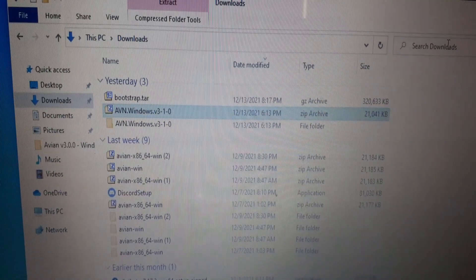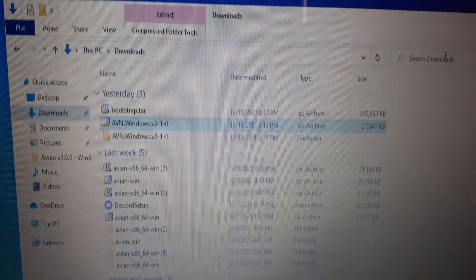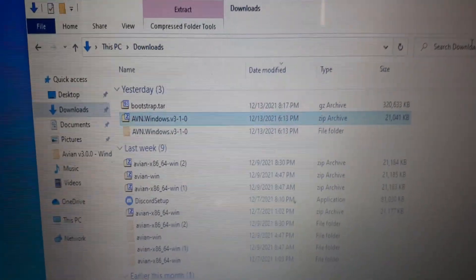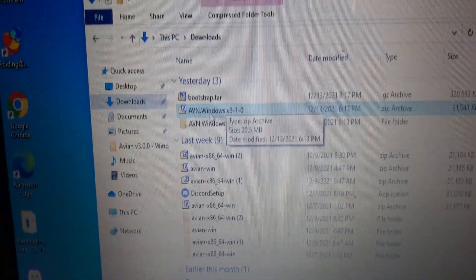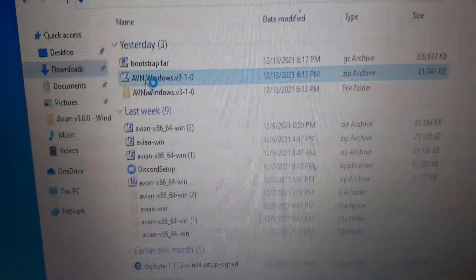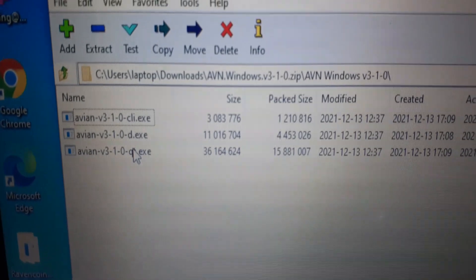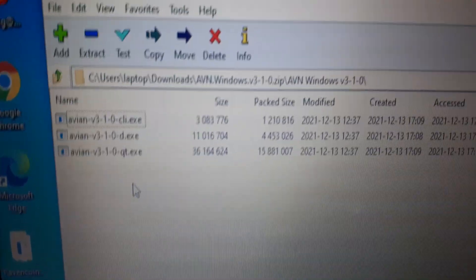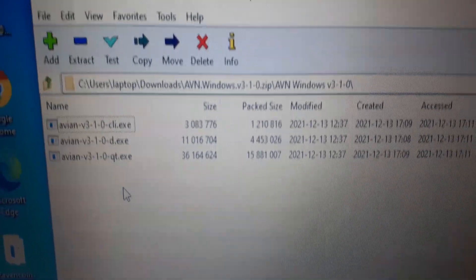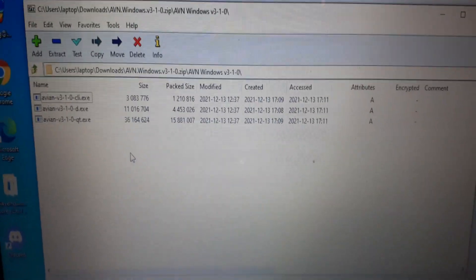I'm just over on my laptop here to show you the wallet itself with a visual representation. When you download the zip file from GitHub, right-click it, use 7-Zip, and extract it to a folder. Once extracted, you're going to open the folder and run the Qt file — sometimes there's a src folder you have to go into, but it looks like they've formatted it to have the Qt, daemon, and client all right there. Double-click the Qt file and that will open and start syncing the wallet.